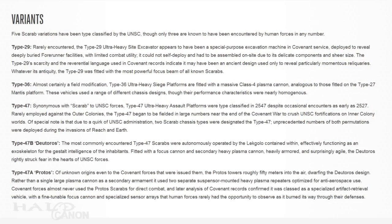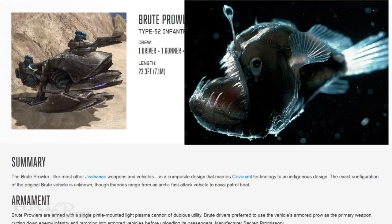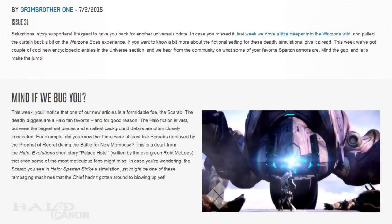That brings to a close the article on the Scarab and brings us to the Prowler. There isn't too much to say about the Prowler that we don't already know, but for real-world trivia, the design is based on the look of an anglerfish. Thanks for joining me for an exciting Cannon Fodder. Stay tuned later this week as Halo Cannon and the Halo Archive bring back a long-forgotten series: multiplayer map lore. Until next time, this has been Halo Cannon.